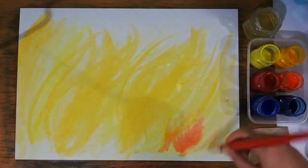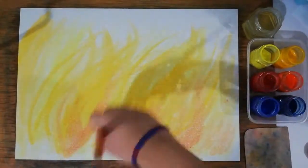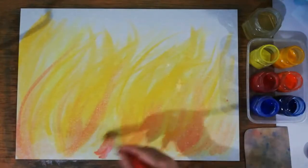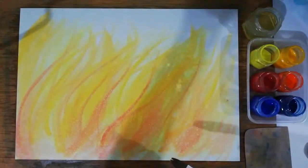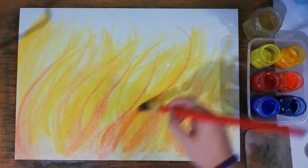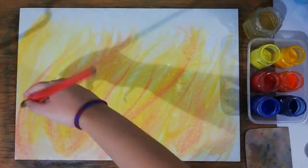Next, use vermilion as a shadow under the flames to make the bottom parts more red than the tops. Then you can flick it up in some areas as well, making your brush go sideways. You can make some variation in the direction of the flames to make them look more wild.